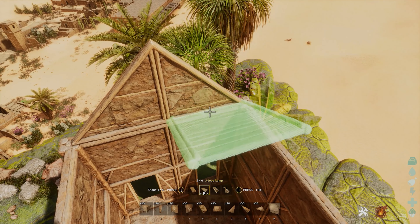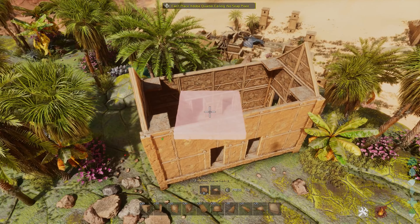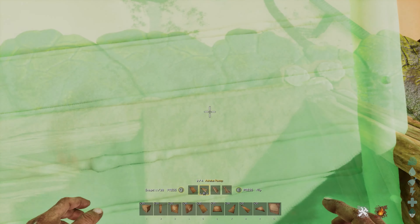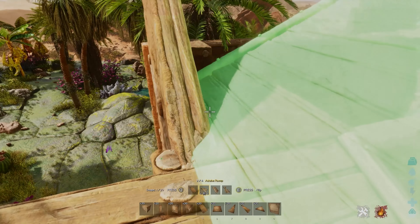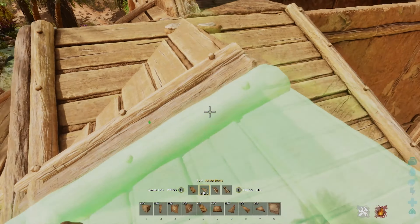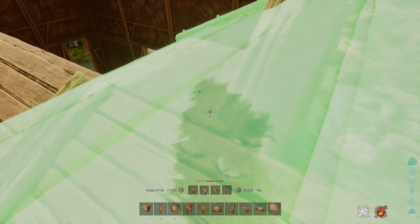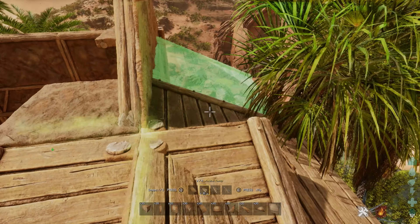We need a couple of extra snap points, so we're gonna add these quarter ceilings right there in the corners of the building. Then we're gonna take out our ramps and cycle through the snap points until we get the right one — I find it easiest if you stand on top of the quarter ceiling, because the Oasis Sword moves around quite a bit. You want to find the second snap point here as well, overlap these structures in the corner, then extend this all the way to the other side and get the right snap point again so that we have the overlap.